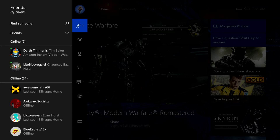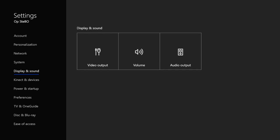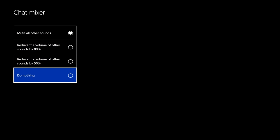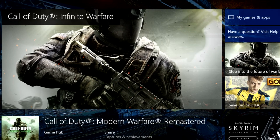Alright, go into your settings — it's the little cogwheel. Hit all settings, go down to display and sound, go over to volume and click that. Now go to your chat mixer and turn everything to do nothing. Close that out and you should hear game audio.